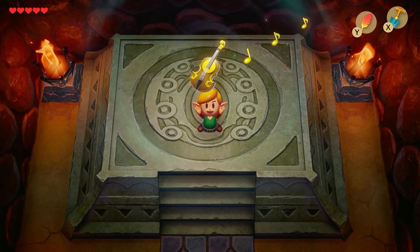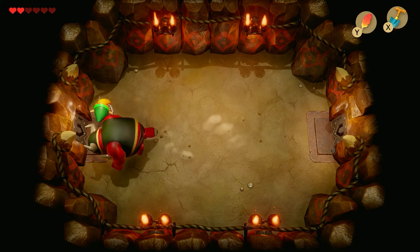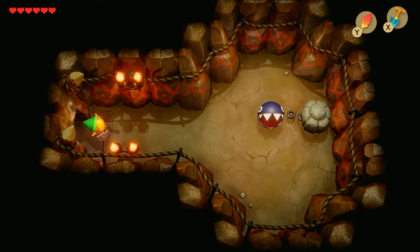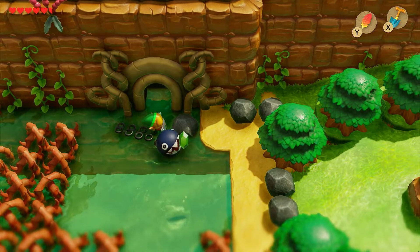This calls for a celebration, and I know just the place — the trendy game. After defeating the first dungeon, I traveled to a mysterious cave. After defeating the pro wrestler inside, I found Bow Wow trapped under a rock. Taking him as my new companion, I would use his skills at chomping things to gain access to the next dungeon.